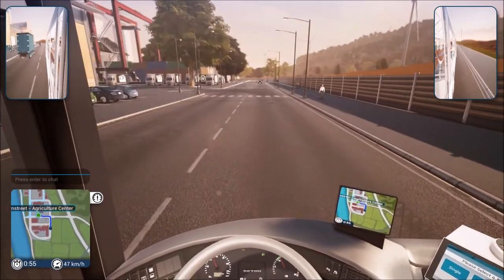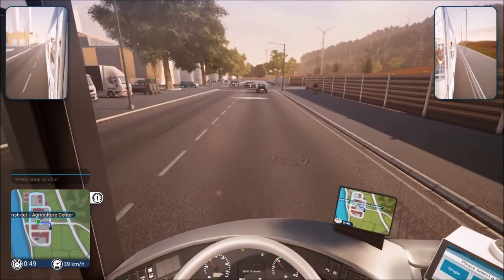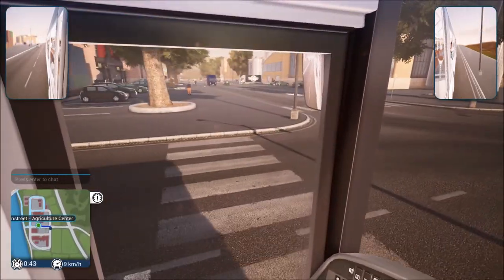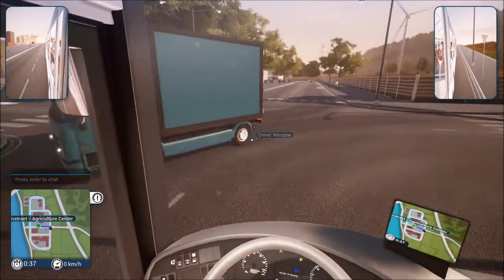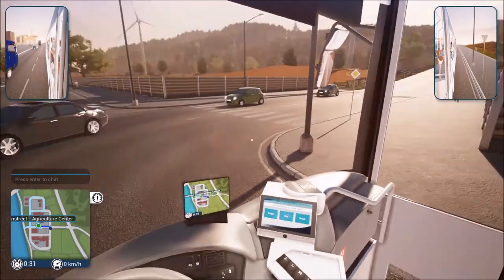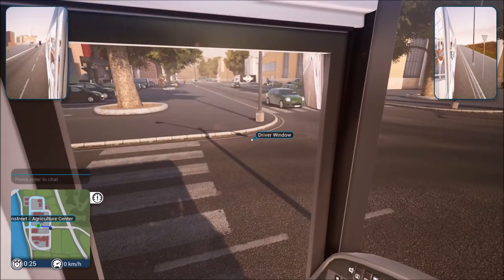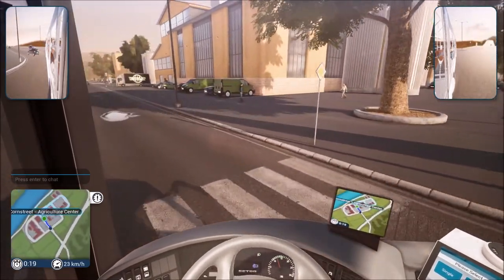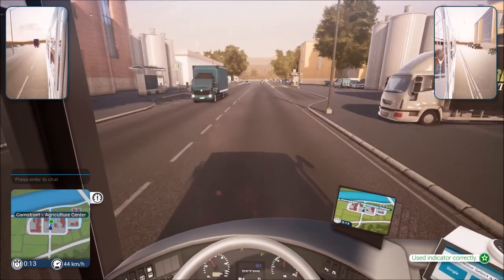Alright, looks like we've got a pothole there. I'm going to try not to hit anything or anybody — that's always the goal. We have a yield here. I really wish we had more traffic lights because I just never feel good about me and the AI trying to figure out who's supposed to go. Okay, that guy's turning — I think we can get out. Let's try to hurry up and get across. I think we made it without hitting anything.